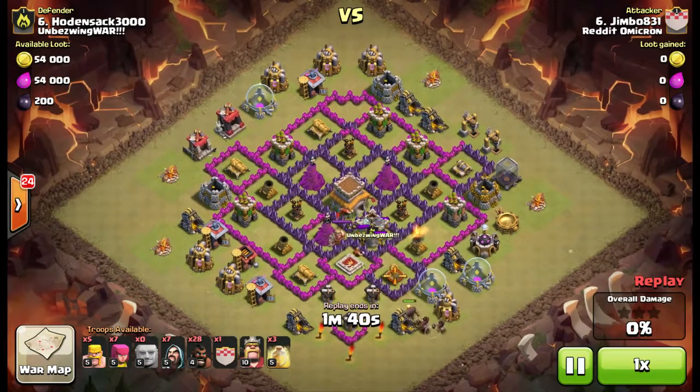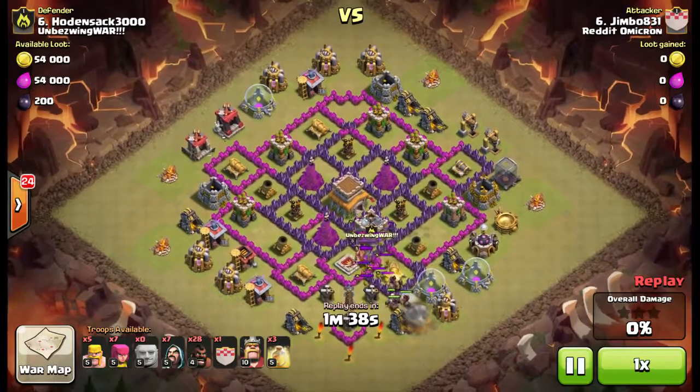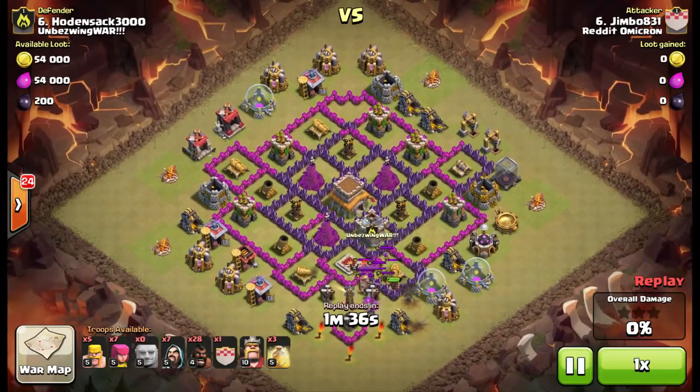So just a pretty standard hog raid, using a giant and a couple hogs to get the lure. Hogs are going to hop over and take out the cannon while the giant tanks.